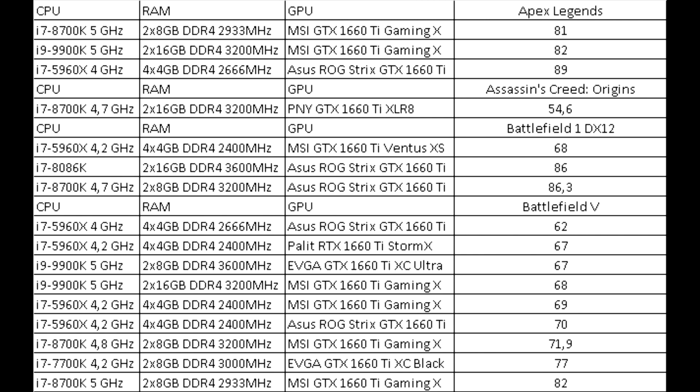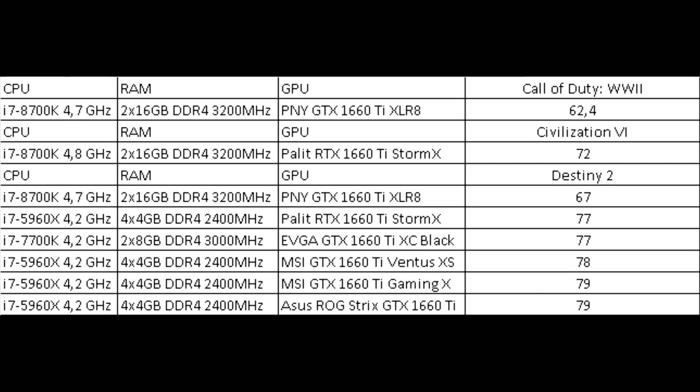Call of Duty WWII is not popular — only one test showed 62 frames. Civilization VI also had little interest, with one test showing 72 frames. Destiny 2 shows results from 77 to 79 frames, but in one test there was an abnormally low value of 67 frames.